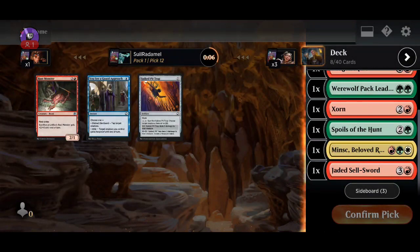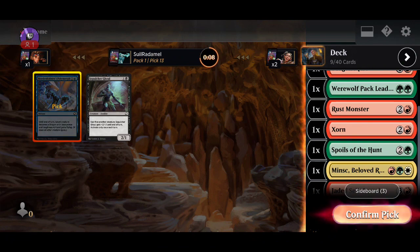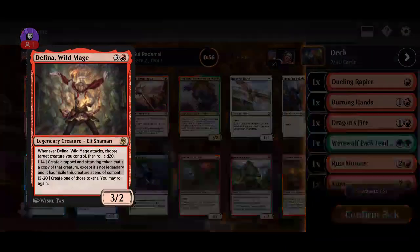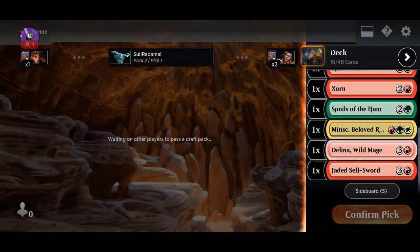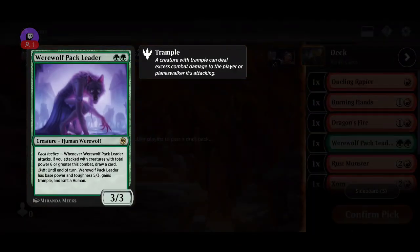This one creates a treasure, I'm gonna grab this one actually. Maybe that was a mistake, maybe I should have grabbed the removal spell — seems kind of bad though. All right, another red rare. Oh this is great, yeah I'll play this. So it creates a copy of my token, making it — enabling the six-power thing. So this combined with this is really powerful.